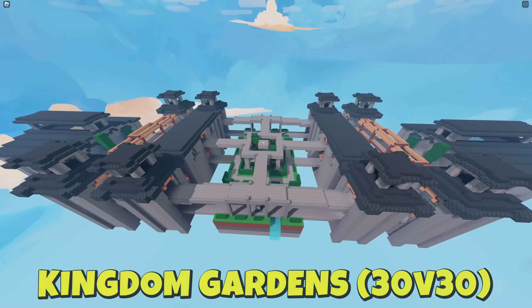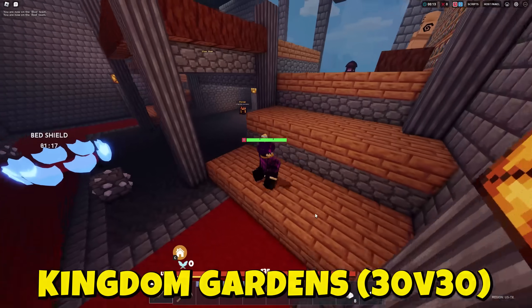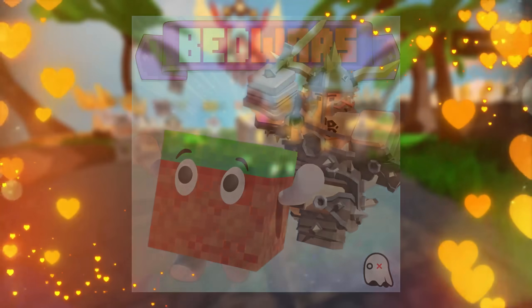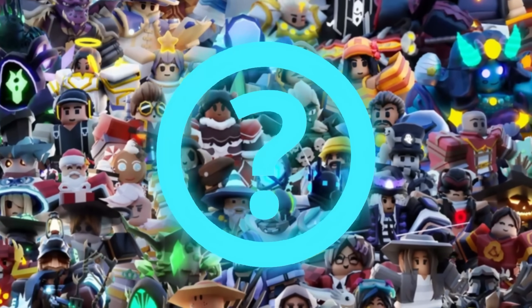The last map is called Kingdom Gardens — once again, another 30v30 map. What type of map design is this? I really like this player base. The devs have added a new Bedwars game mode called Block Hunt, really similar to Hide and Seek. In this update, no game mode was removed. In this game mode, kits are turned off.